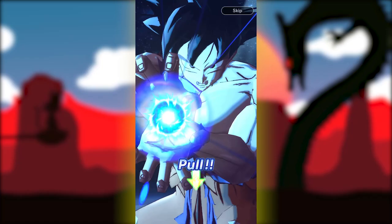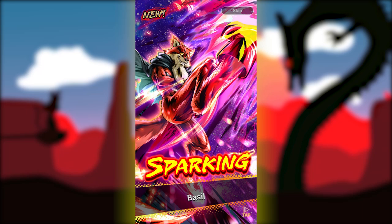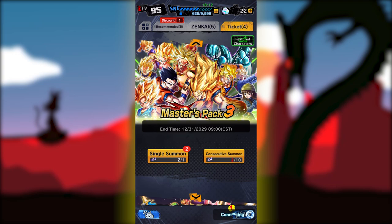On the weekends, there are usually specials where you can get a weekend ticket that gives you an entirely free summon. And speaking of free summons, you'll also notice the master pack tickets. You get these throughout various events in the game, and they are always free tickets you can use to get some good beginner characters that'll be really useful starting out — no catch at all, they're completely free, just earned by doing events. So every now and then, check the tickets tab and see if you have any you can use to get some nice freebies.